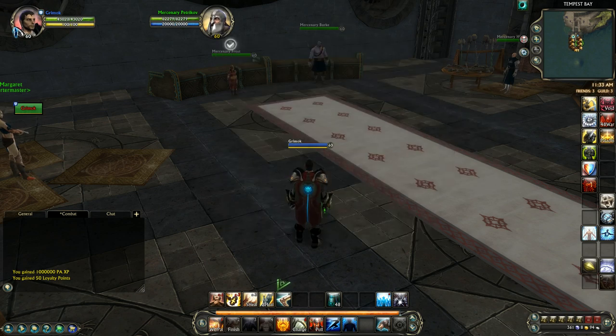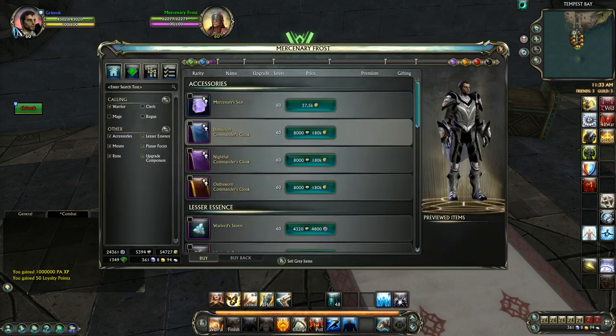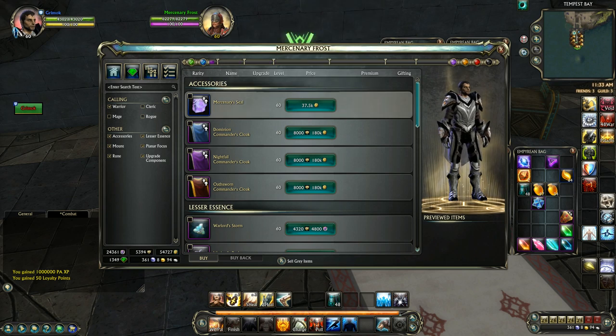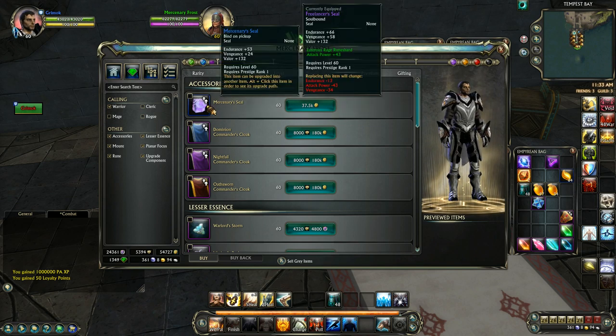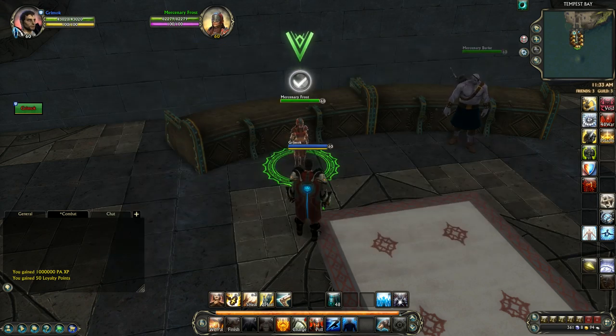The first place you want to go is right here, where you buy your seal. Your first seal is the Mercenary Seal - it's 37,500 favor, which is the PvP currency. Buy up this item so you can put it into your seal slot, and you can upgrade it pretty easily.